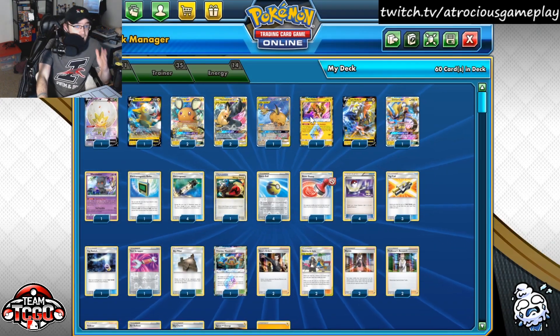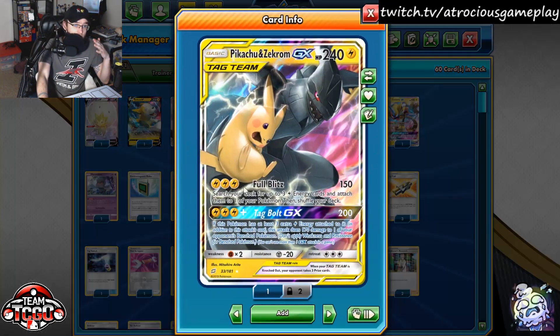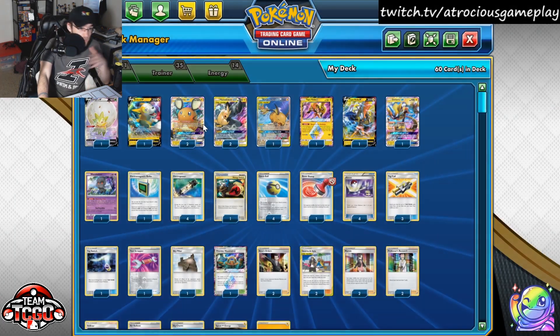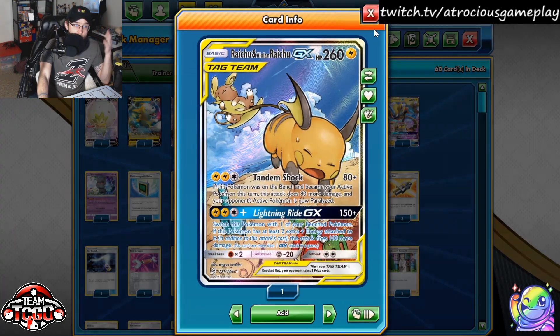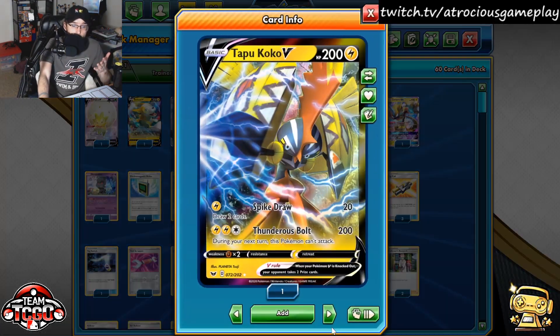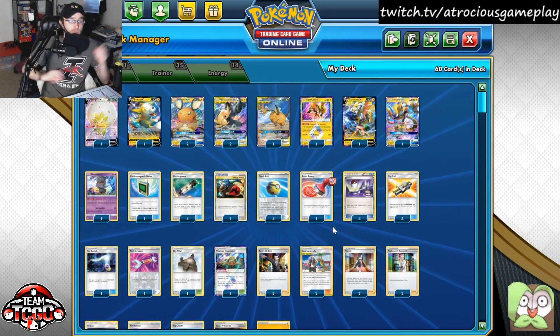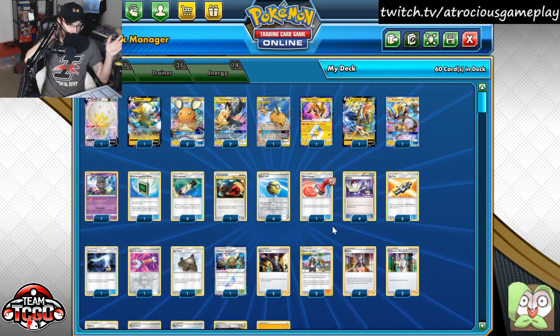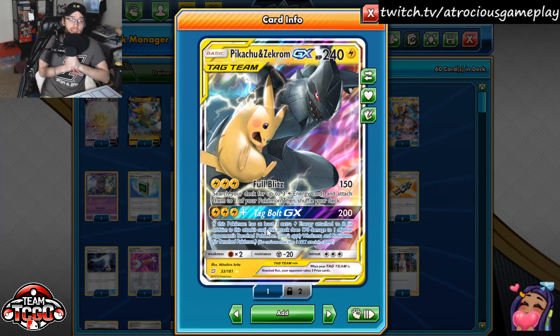It's been around for a hot second. Tapu Koko is great for energy acceleration. You can use Full Blitz to move your energy really anywhere from your deck to accelerate onto Pokemon such as Raichu and Alolan Raichu, Bolton V, Tapu Koko V, and also Zera. You can even Tag Bolt to the active, and use Tag Bolt GX.